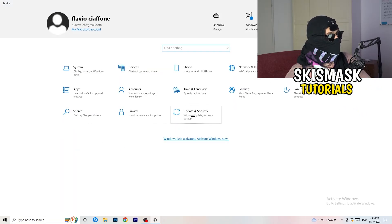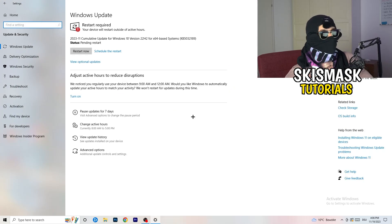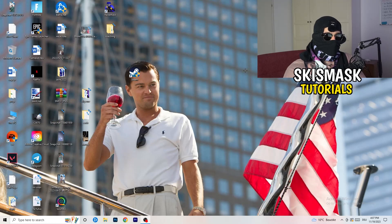Go to Update and Security. I know it sounds basic, but trust me - updating every single driver on your PC, especially Windows, will help you with every issue you're currently having. Update Windows first - as you can see, I need to restart my PC for a pending update. Then do the same for your graphics card driver. Go to Nvidia GeForce Experience (or your specific GPU software) and download the latest driver version, since some games need the right driver version to run their best.